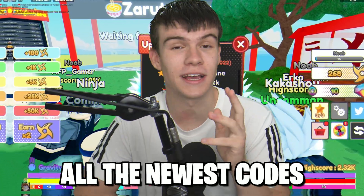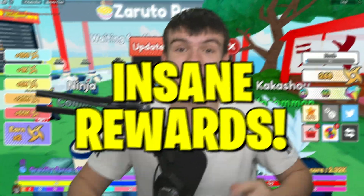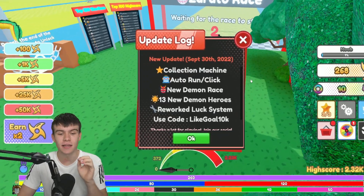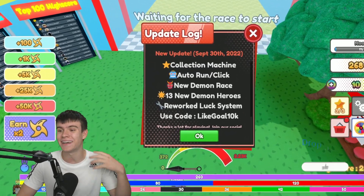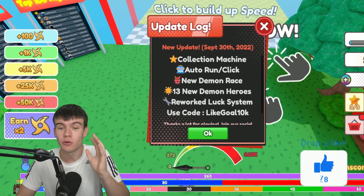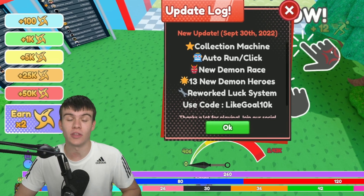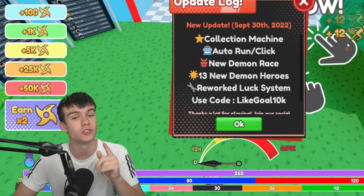In today's video I'm gonna be showing you guys all the newest codes — these give insane rewards. Here we are inside Anime Race Clicker; they've just dropped a new update, and I'm gonna be showing you every single working code you can redeem right now for this new update.